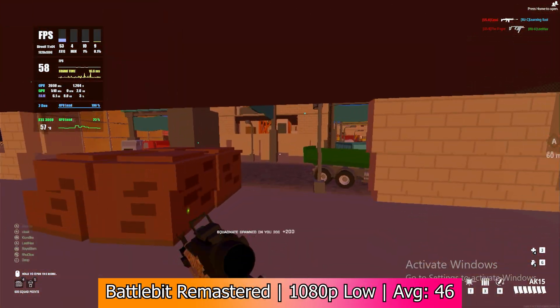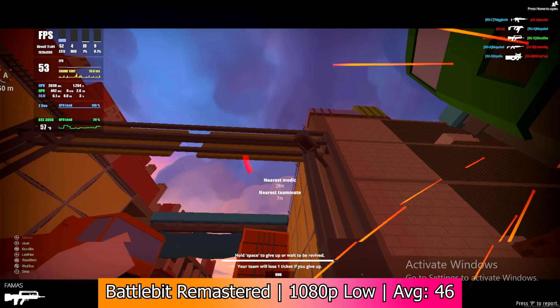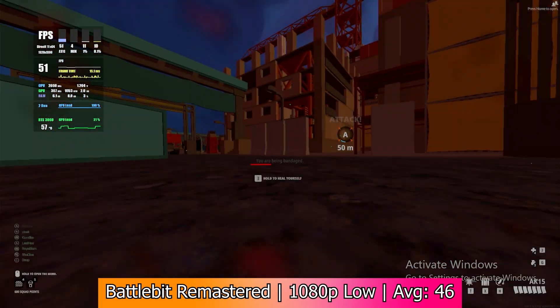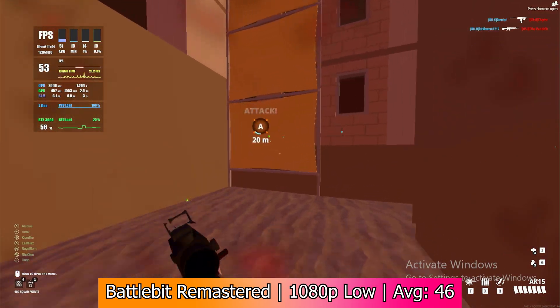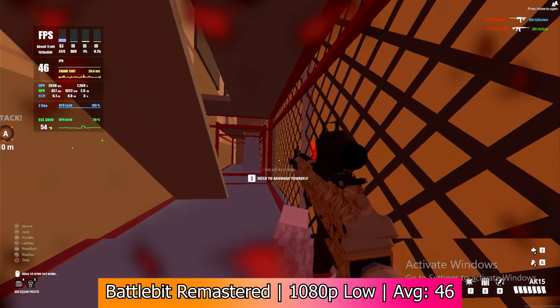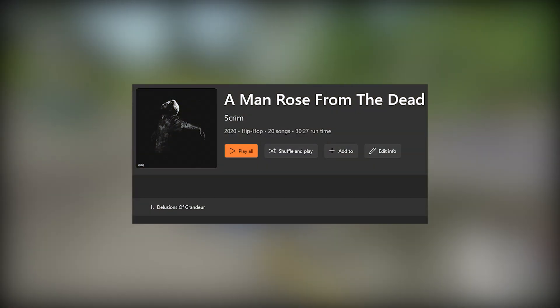Battlebit, however, actually ran fine. This game was a low-end gamer's dream — it's fun, popular, and you can run it on basically anything. With the lowest settings at 1080p we got an average of 46fps, with a minimum of 11, 1% lows of 15, and 0.1% lows of 11. I wasn't really expecting this — I figured the game might get like 30 max, but it was playable and plausibly competitive.